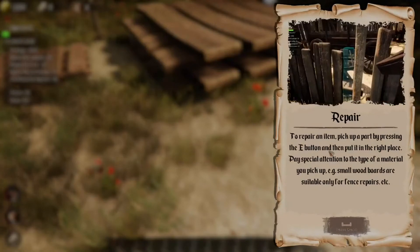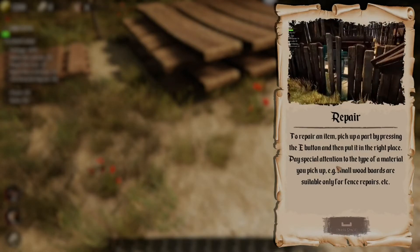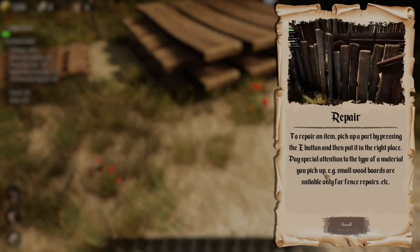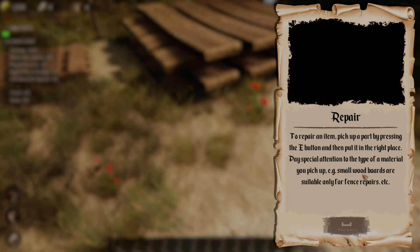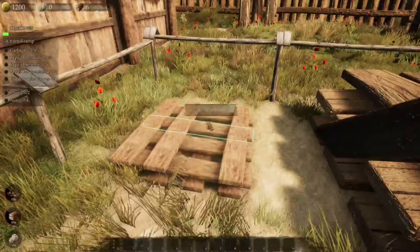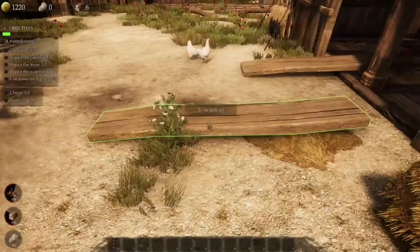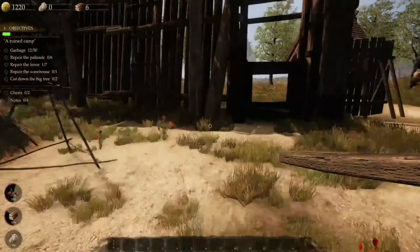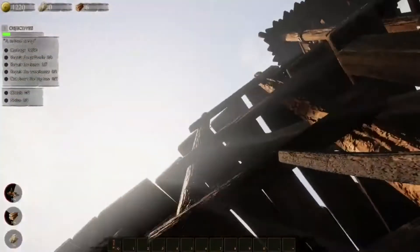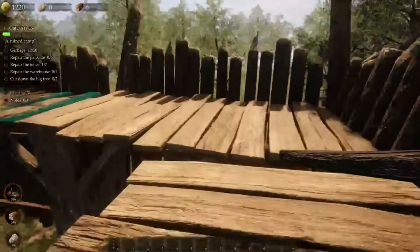Repair. To repair an item, pick up a part by pressing the E button and then put it in the right place. Pay attention to the type of material you pick up. For example, small wood boards are suitable only for fence repairs, etc. I don't quite understand yet, but that's also because I'm new to the game.